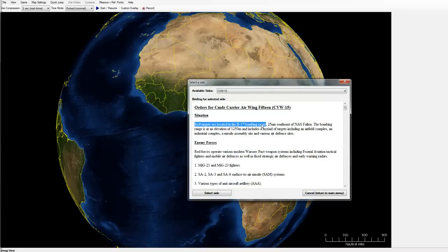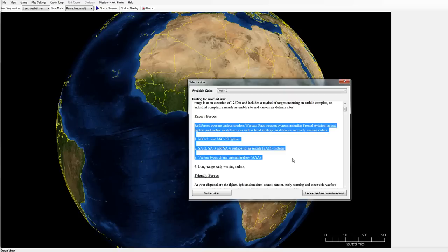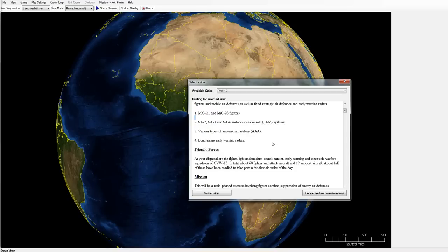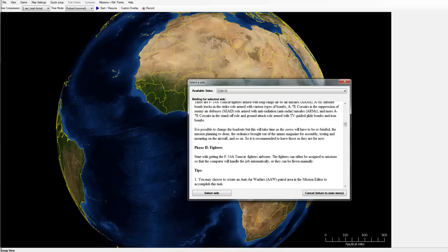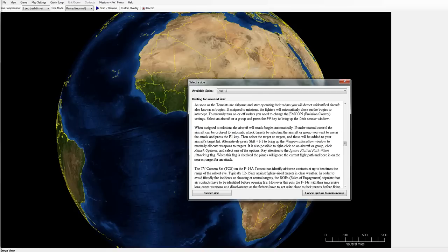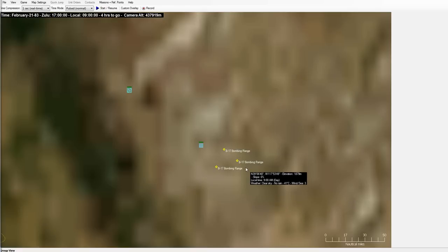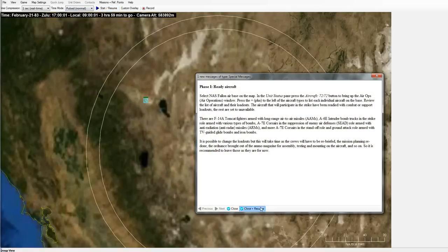The objective here is to pretty much destroy a bombing range — blow up all the targets inside. We're going up against a few red forces, some MiGs, some surface-to-air missiles, and we're ultimately supposed to blow up an airfield. You can read all the briefing if you'd like. It's definitely a very in-depth game. We'll start this scenario, unpause — it runs in pausable real-time — and get it to generate the first batch of targets.